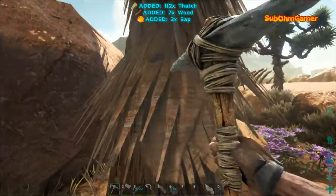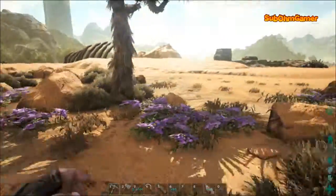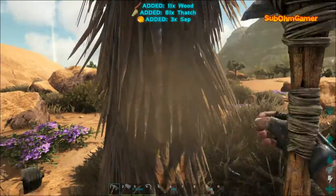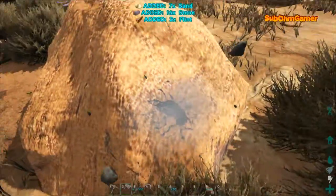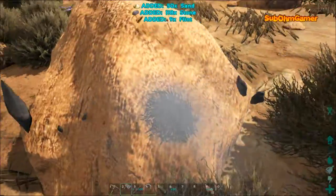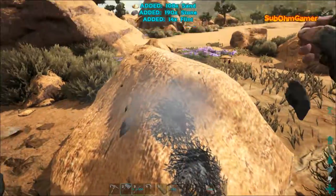Another good thing I like about this is they have brought sap into the normal trees, so no more waiting and working the redwood for ages to get your sap - you can actually get it from the trees now. And another little thing is these rocks - now we are getting sand, and you need the sand to mix with cactus sap, which I'll show you in a moment.